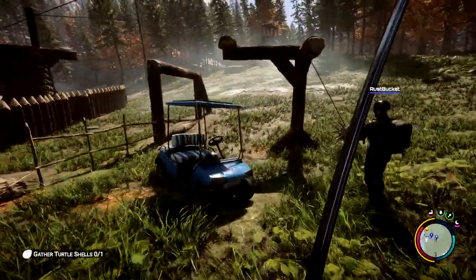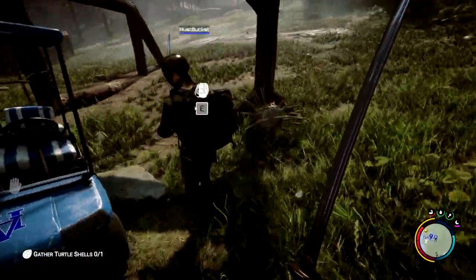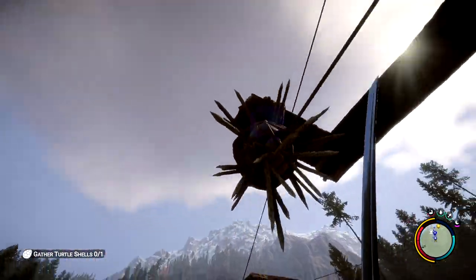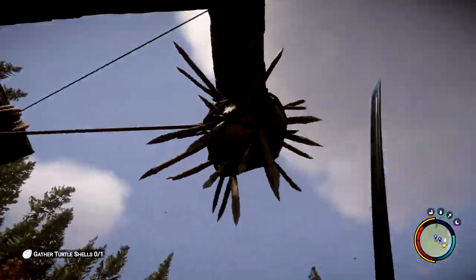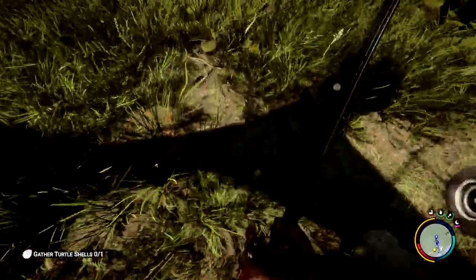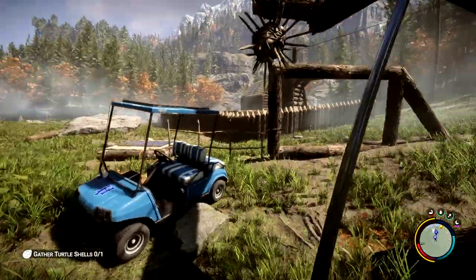They added a newfound footage video to the game — we're not going to show you that for spoilers. They also added the Hokey Pokey Trap, and this is what it looks like. You hold E to reset it. When you're close to the giant spiky ball, be very, very careful not to hit it as you will take lots of damage. Whenever something walks in front of this, it will set it off, and then you can reset it.